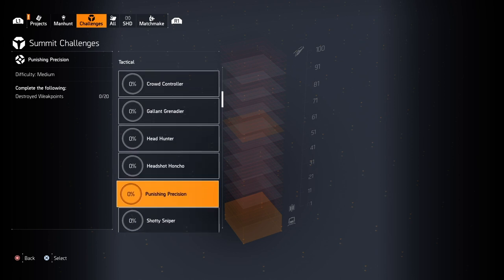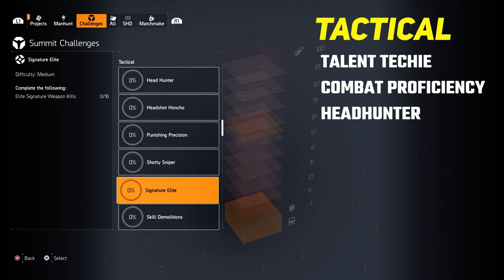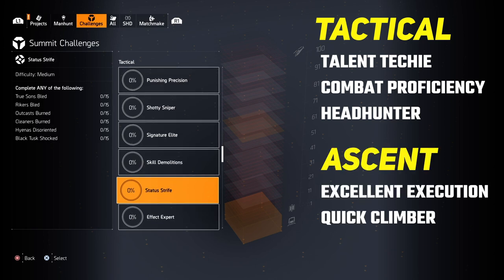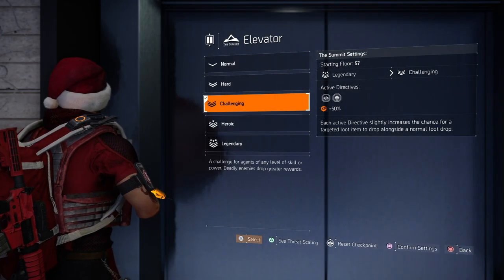The easiest challenges to do to get the Capacitor are: on Tactical — Talent Techie, Combat Proficiency, and Headhunter; and on Ascent — Excellent Execution and Quick Climber. I'll go over each one in a few minutes.